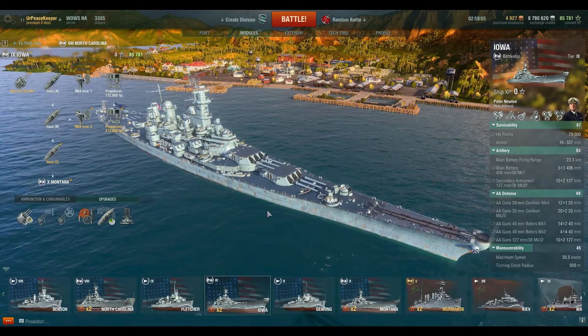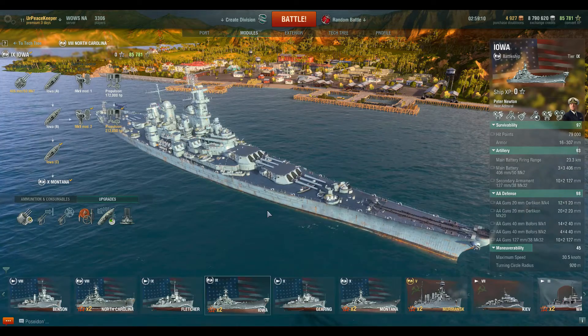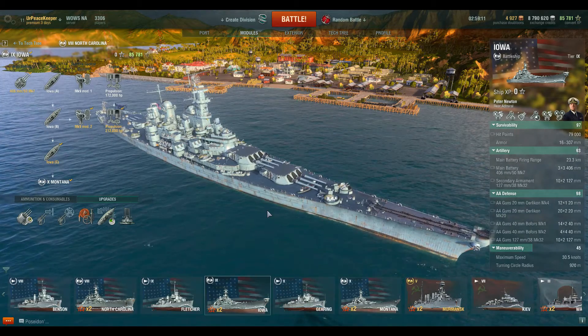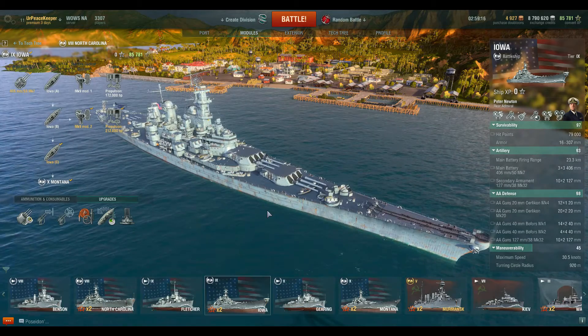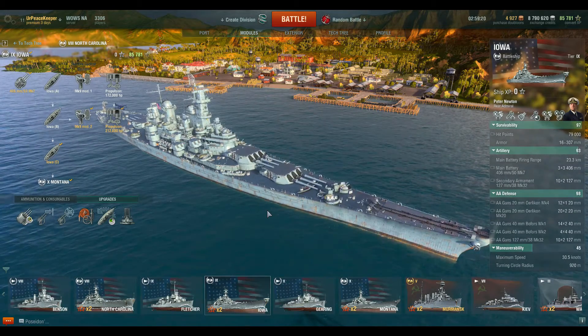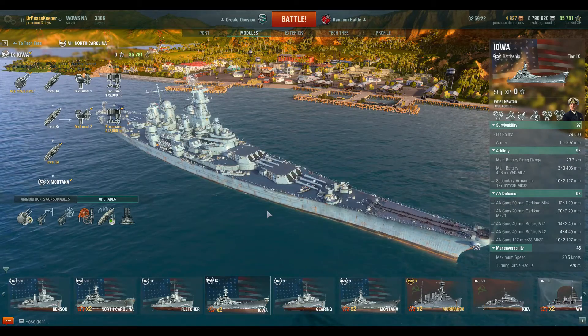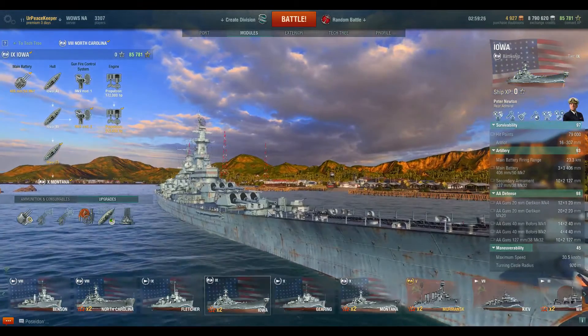The two that were planned, the Kentucky and the Illinois — that's BB-65 and BB-66 — were originally billed as Montana Class Battleships. But when they determined that a new class of battleships wasn't necessary, because they were focusing on the production of carriers, they decided to reorder them as Iowa Class Battleships.